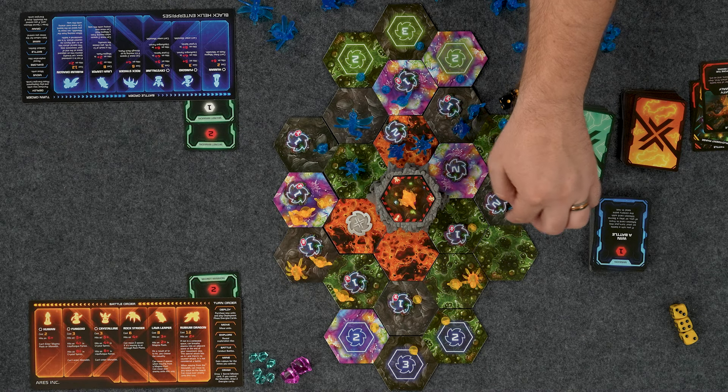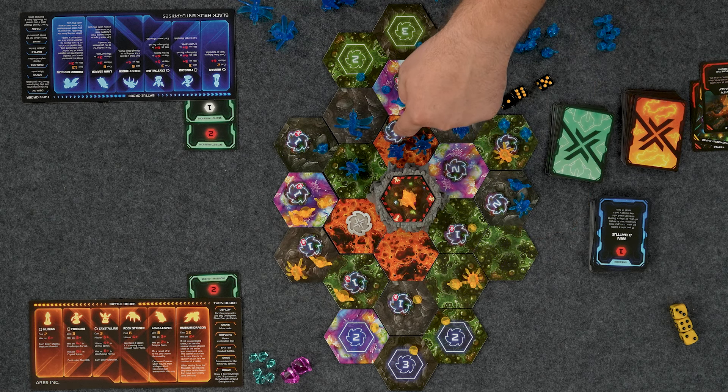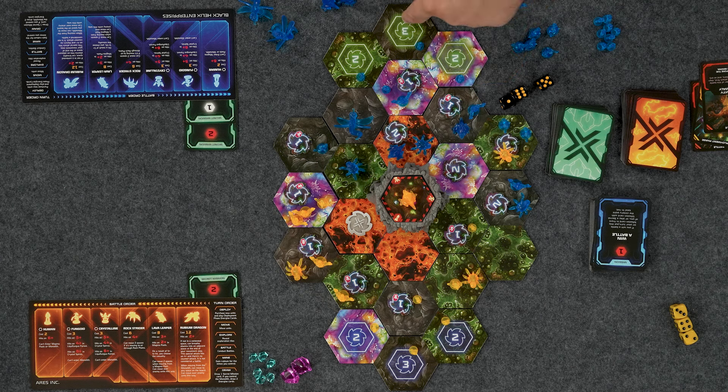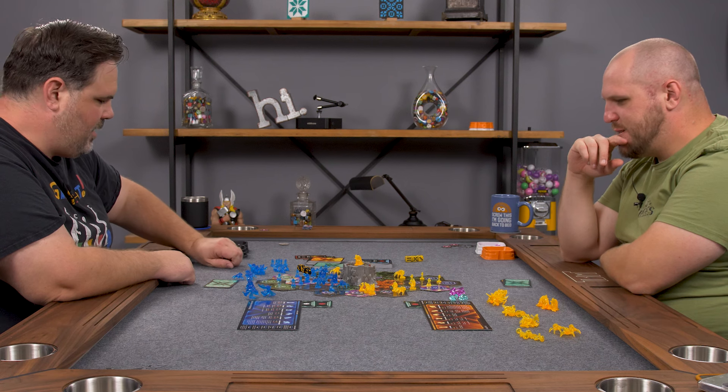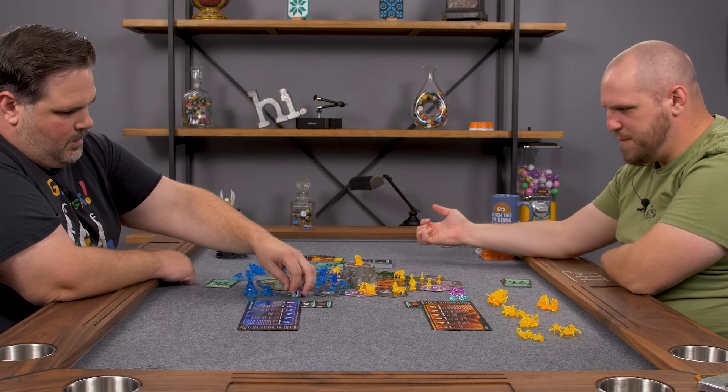I now control this mine. Two, three, five, six, seven, ten, twelve, fourteen. One, two, three, four, five. I'll draw a secret mission card — still up at the monolith, I got a hunch I'm not going to be there for super long. It's me, I've got sixteen Rubium.